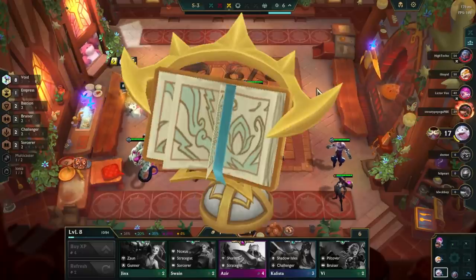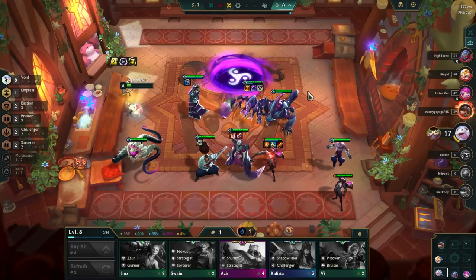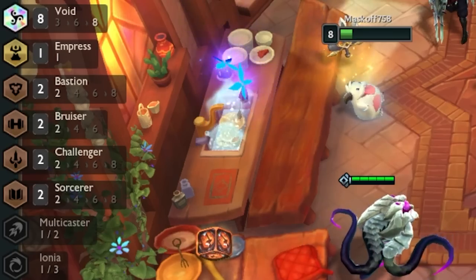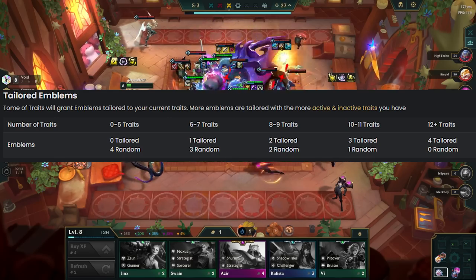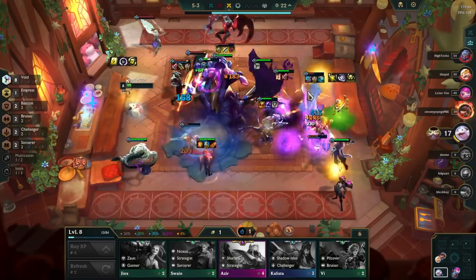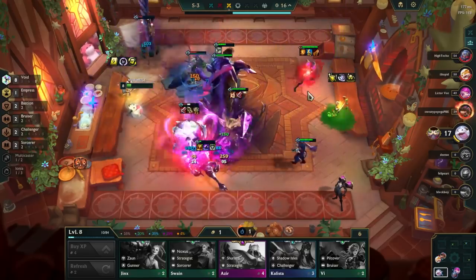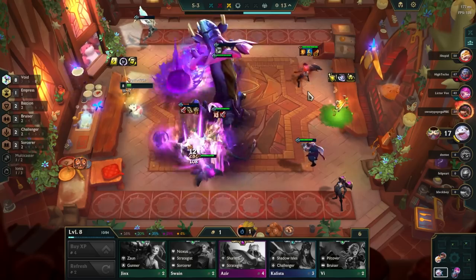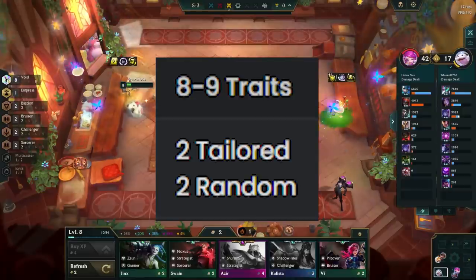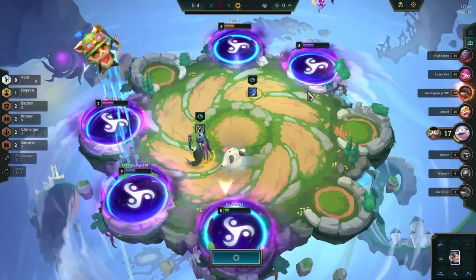Let's cover how Tome of Traits works, since you will often be offered it at Stage 2-1 when you have Urf as your Legend. When you open the Tome of Traits, you get a set amount of Tailored Emblems based on the traits on the side of your screen — both inactive and active traits count. It tracks the active and inactive traits from the last PvP round you fought. So if you have 5 traits on Stage 2-2 and pop the Tome on Stage 2-3, it assumes you have 5 traits regardless. The best time to pop the Tome is when you have 8 or 9 traits, usually at level 5 or 6.